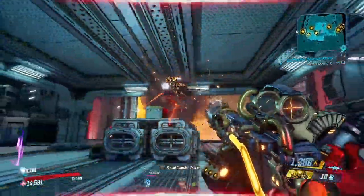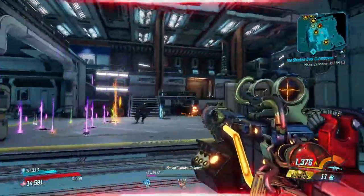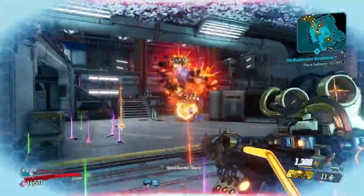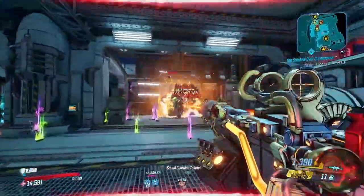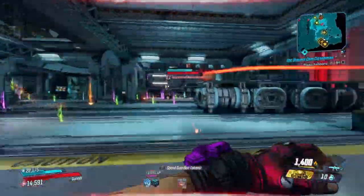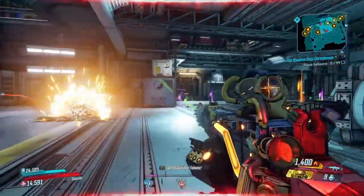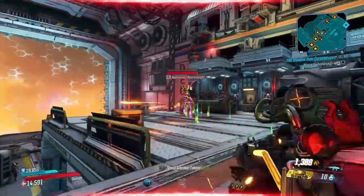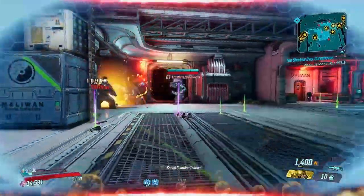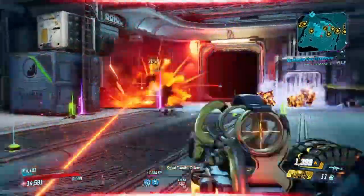The main character I'd use this weapon on is Moze, simply because it has a lot of splash damage and she capitalizes on that. I like to match the strengths of every character with specific guns - for example, I wouldn't use a Redistributor on Moze because she can't capitalize on it the way Zane can. This gun does a lot of splash damage and Moze capitalizes on splash damage, making it optimal for her. Let me know what you think about the Sawbar in the comments.